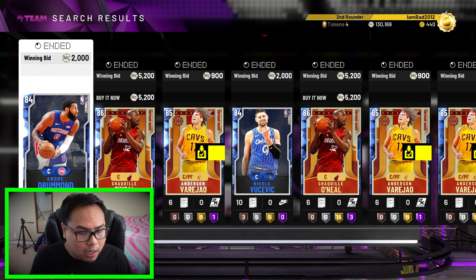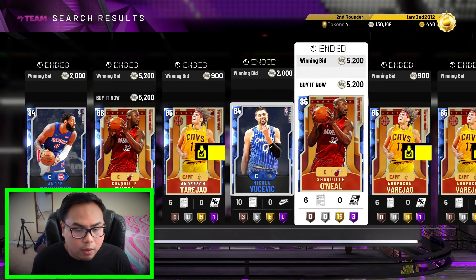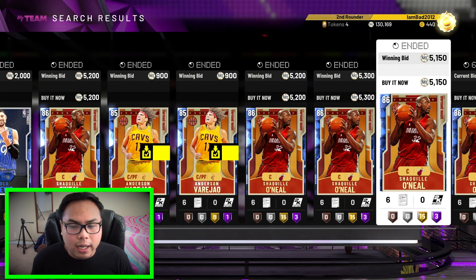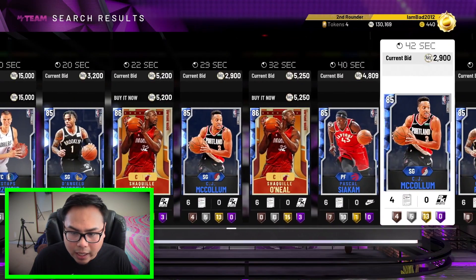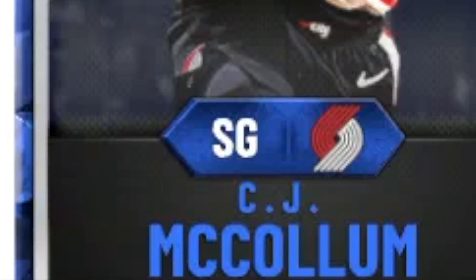Moving back to Sapphire. Choose a number 1 through 15. It's 9. So 9 spaces: 1, 2, 3, 4, 5, 6, 7, 8, and 9 — Shaquille O'Neal again. Since we already have him, let's go 9 again. 1 through 9 — we get CJ McCollum. Another shooting guard. We've got like 3 or 4 shooting guards already, but it's fine. CJ McCollum, we could probably put him at point guard. Never mind — there's position locks now.